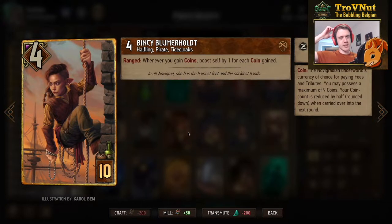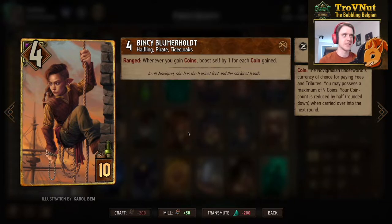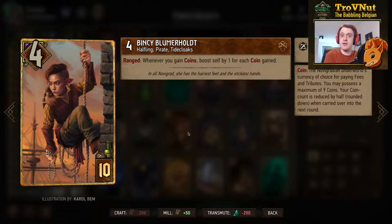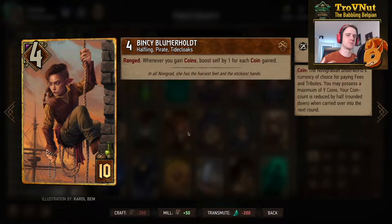A card nobody expects in a deck like this — Vinci Bloomerhold. She starts at 4 power, but as long as she's on the ranged row, preferably behind Azar Javed, she boosts herself for each coin you gain. If you gain 5 coins from killing a bountied unit, she boosts herself by 5, on top of you also getting those coins. Vinci essentially lets you double up on any coin gains, including bounty gains — very powerful, as long as you protect her and play her late.